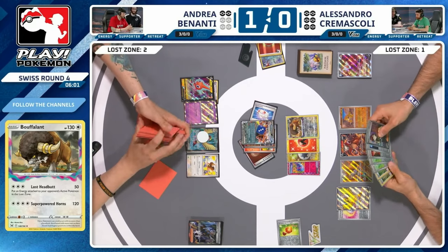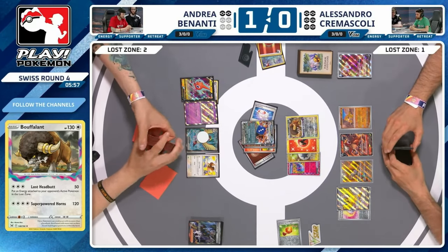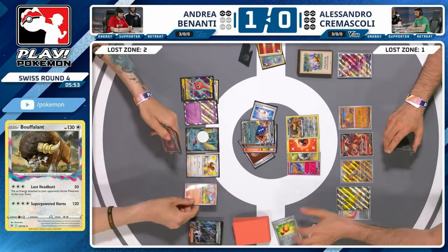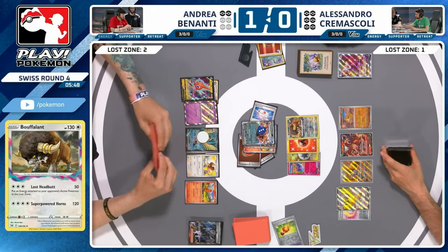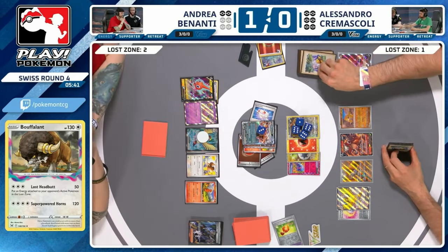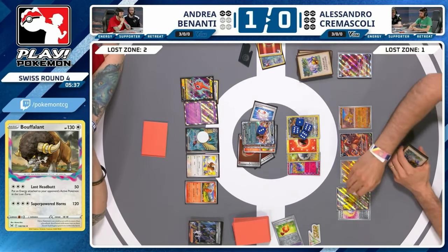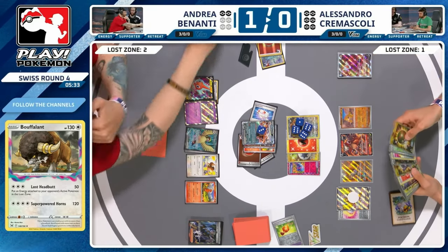Just going to punch into this Bouffalant — if it gets Pennied you cannot use it next turn, need to manually attach twice. Here's the energy onto the Charizard, and here's a hit into the Charizard for 190 — don't forget the Vitality Band. Now you've got two options: either Penny it up and not use it next turn, or use it and lose it next turn. One little play — if Alessandro waited until the Lost Vacuum was gone before playing the Heroes Cape, that's a nice heads-up play to protect it.